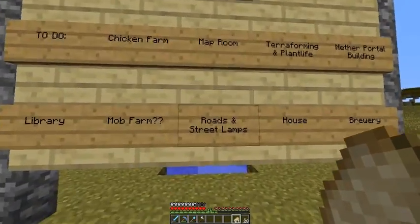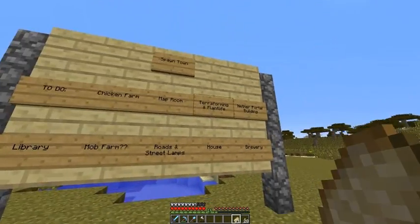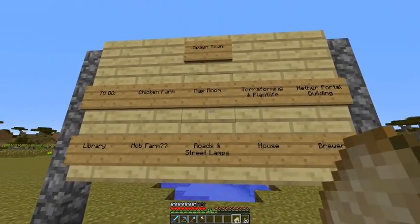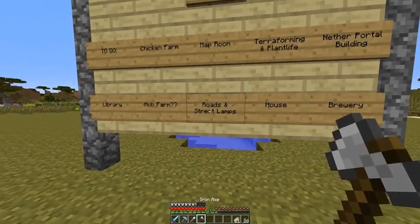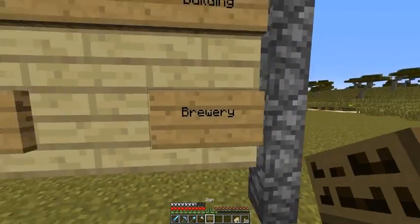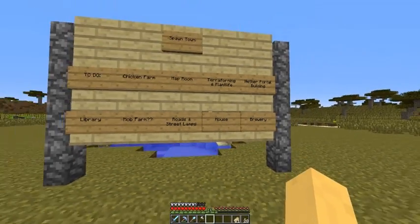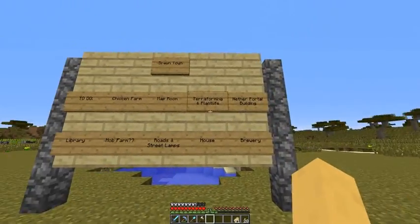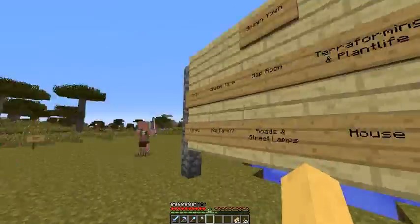Here's the board, which I adjusted so that instead of like four things on each sign, I now have just one thing on each sign. So if I finish, let's say, the house, I can just take off that sign quickly and know what I have left to do and what I have left to work on.